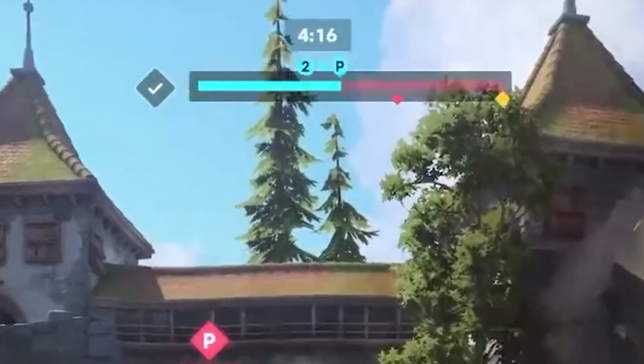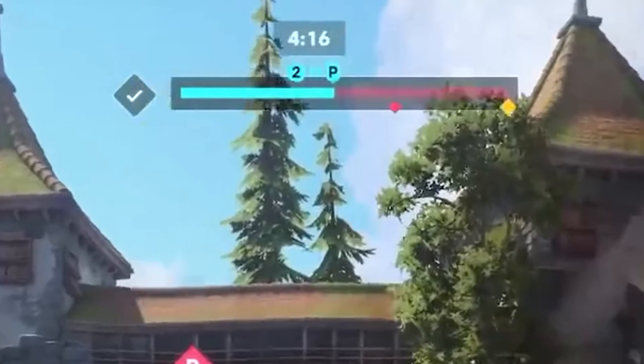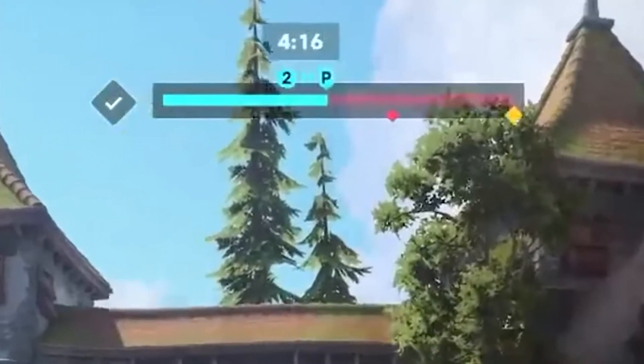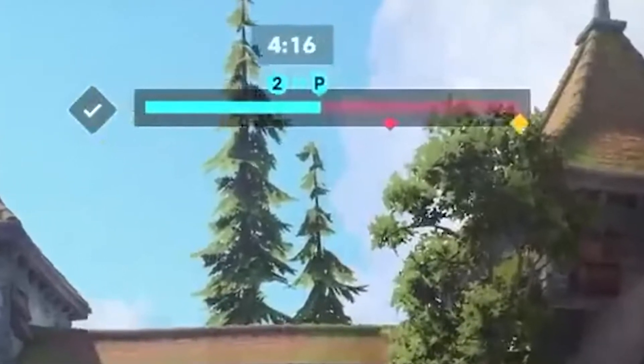Speaking of payload maps like Eichenwalde, there's a great UI change in this clip where the number of people pushing the payload is displayed behind its icon instead of in front of it, which reads much better in my opinion. You're pushing the payload forward, not pulling it forward.